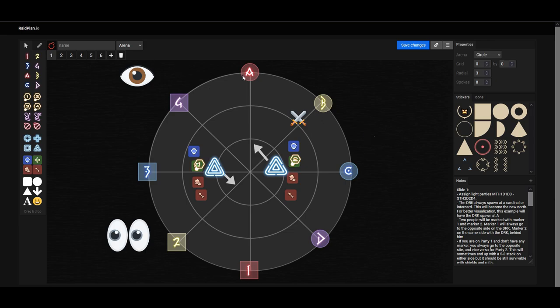You need to look away from Thordon and that eye together when you are executing this mechanic. The adds are also facing towards one side. It can be one add facing downwards while the other is always on the opposite, or one facing outwards while the other faces downwards.